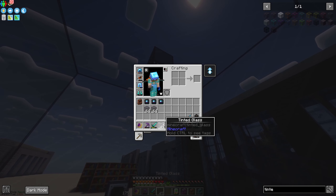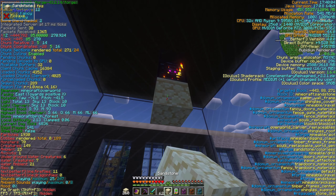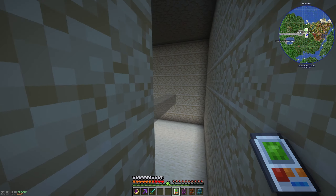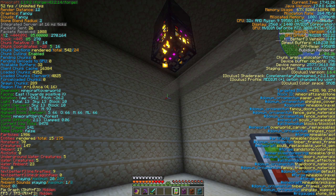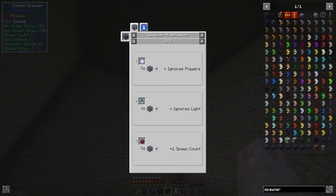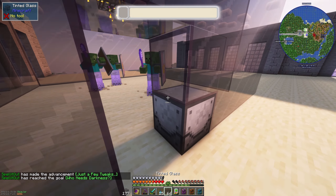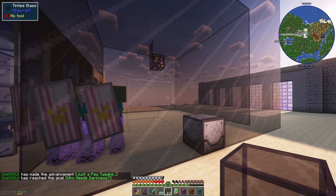Apparently the tinted glass isn't actually blocking light — the block light here is still 11 to 13. Even fully closing it in, it's still getting a good amount of light. Maybe we just throw a soul lantern on here and have it ignore light levels — that might do it. And that seems to have worked immediately! Use a spawner modifier to change the stats and make your spawner work in any light level.